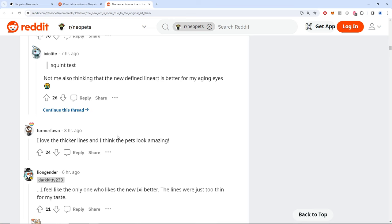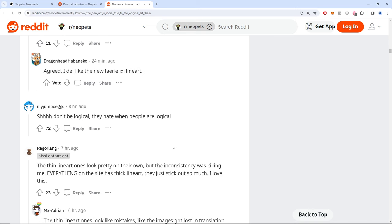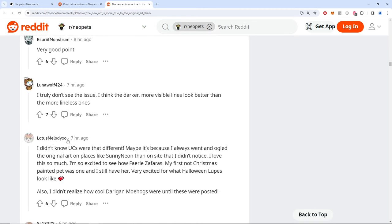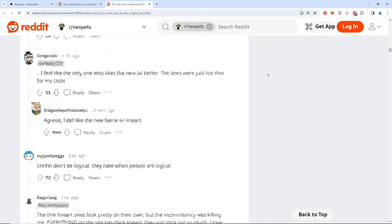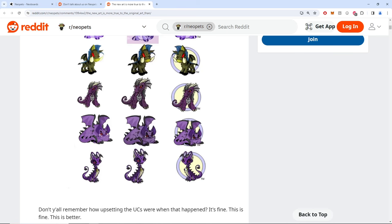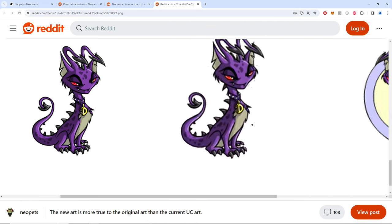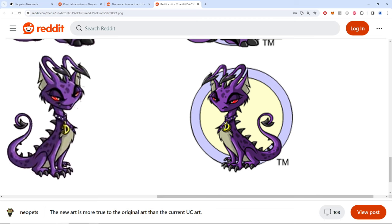When pets looked evil, sinister, up to no good, or just straight up stupid or goofy — 'don't be logical, they hate when people are logical.' I love the hide minor Reddit feature, makes me happy. Someone says they didn't know UCs were that different — fair play. The smirk on that pet is so good, like a shitting grin — it looks like an amazing cat that just saw someone wearing socks and sandals. I also love the color for it.